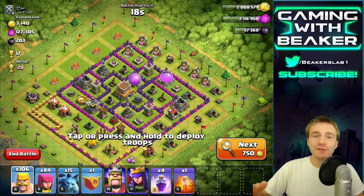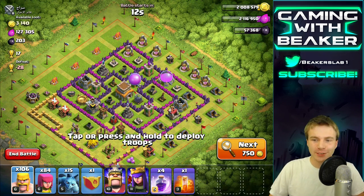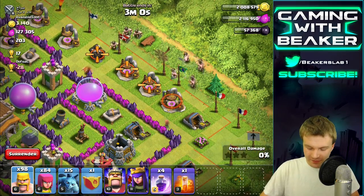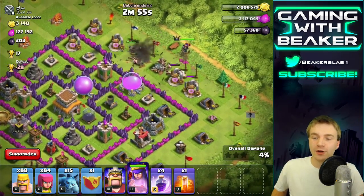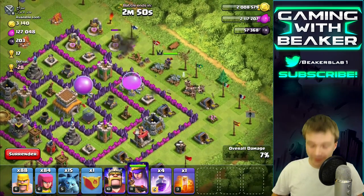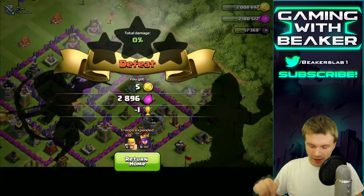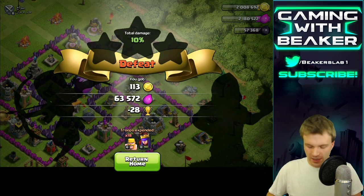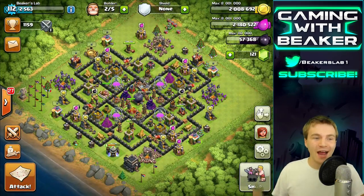I love to do stuff like this while searching. If I see an elixir storage or gold storage just sitting out and easy to get, and I have my Archer Queen, I'll drop some barbs, then my Queen, let her go target that storage, press the Archer Queen ability, and leave. We're not going to let the Archer Queen get hurt — just be as fast as we can and quit out. Boom — a quick 60,000 elixir for almost no cost. If you have your Archer Queen, I'd recommend trying it.